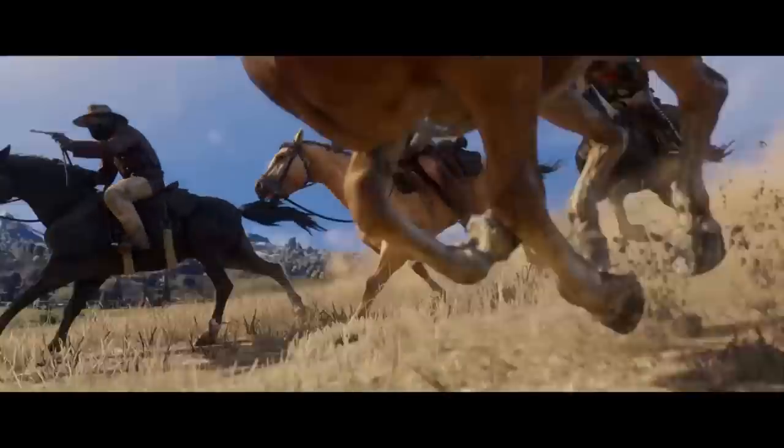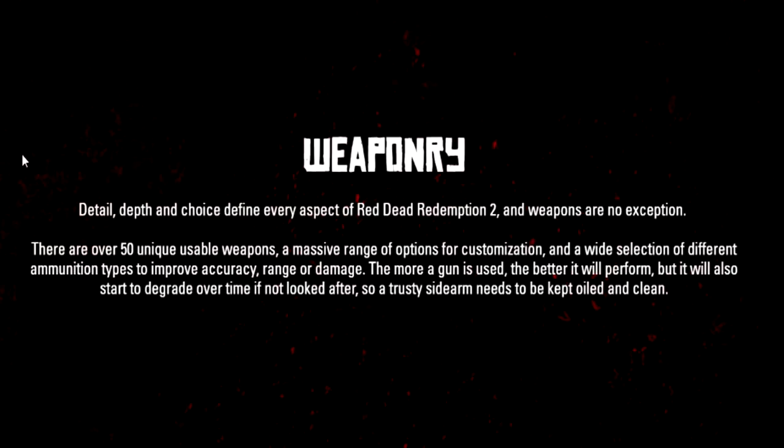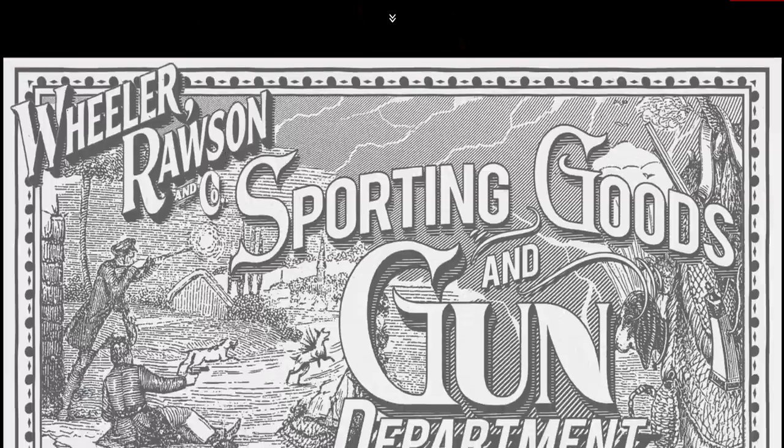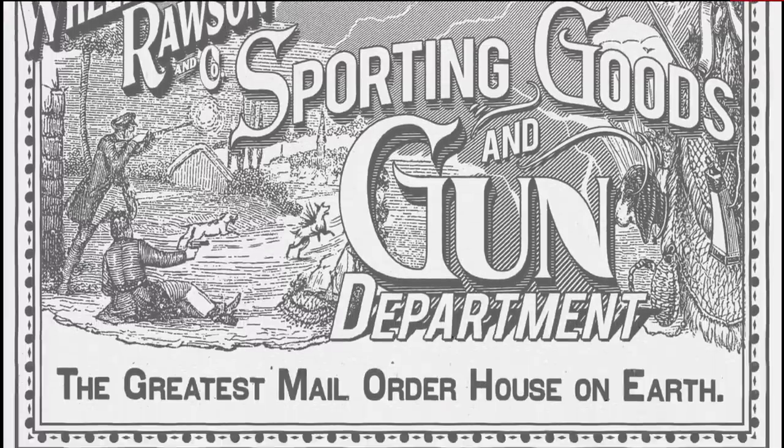Hopping in, it starts off by saying 'weaponry - detail, depth, and choice define every aspect of Red Dead Redemption 2, and weapons are no exception.' There are over 50 unique usable weapons, a massive range of customization options, and a wide selection of ammunition types to improve accuracy, range, or damage. The more a gun is used the better it will perform, but it will also start to degrade over time if not looked after, so a trusty sidearm needs to be kept oiled and clean.